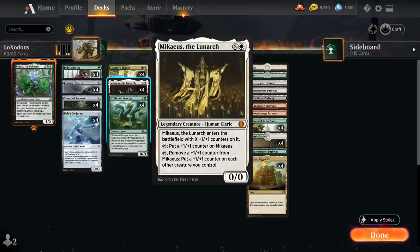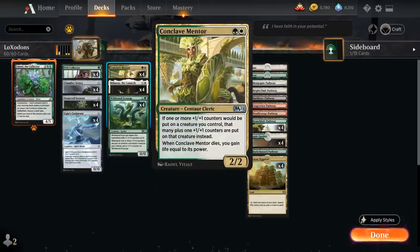Michaeus the Lunarch costs X plus white for a legendary creature that enters with X +1/+1 counters. We can tap Michaeus to put an extra counter on him, or tap and remove a +1/+1 counter from him to put a +1/+1 counter on each other creature we control — a repeatable anthem effect that keeps making our creatures larger and larger. It's especially powerful alongside Conclave Mentor, the 2-mana 2/2 that doubles any +1/+1 counters placed on our creatures.